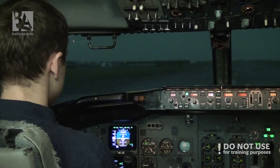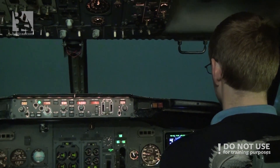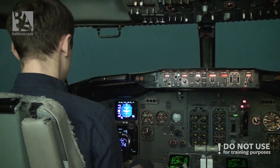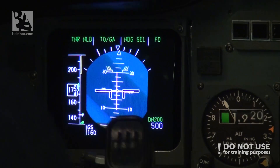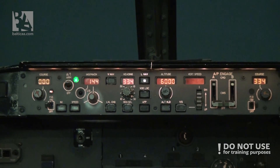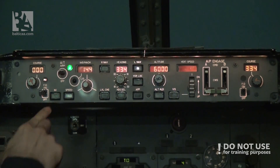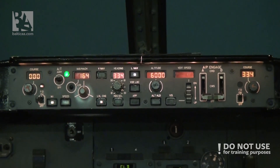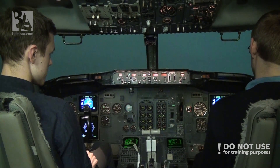V1, rotate, V2, and positive rate — gear up. Get the flight director. At 400 feet, LNF, and level change. We'll wait for 1,000 feet — 1,000, level change, climb thrust. We turn away from the NDB, heading 300. Gear is up and off.